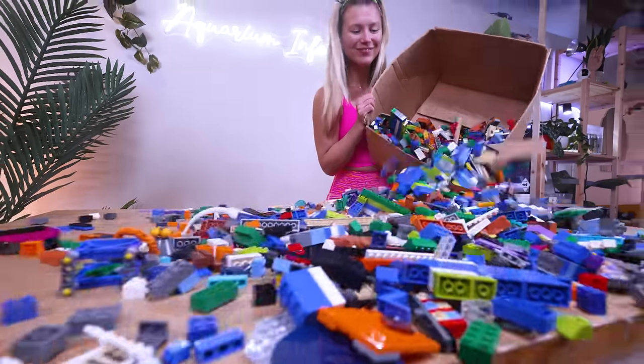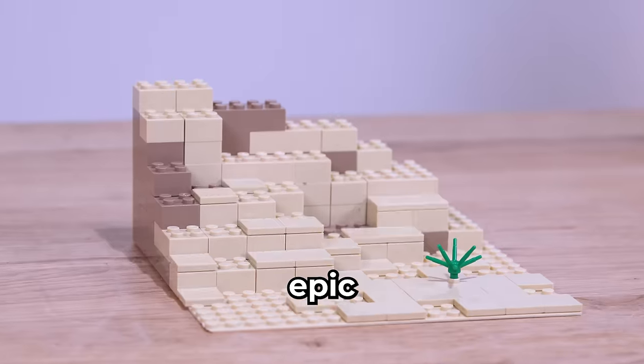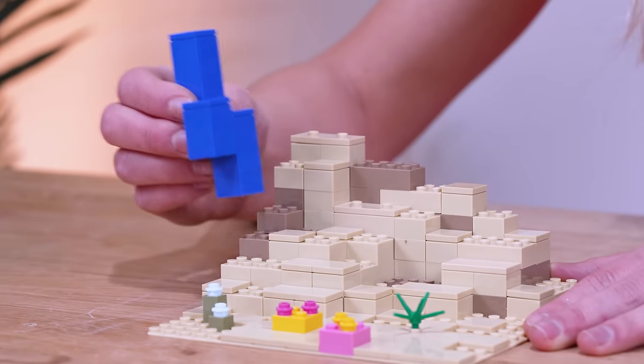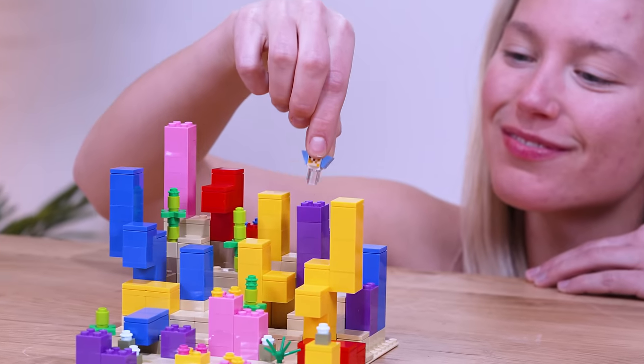Now, before I max out my credit card on Lego, let's organize our inventory to build a mini coral reef. We should have just enough Lego to make this look epic. Fun fact alert: all corals in Minecraft have real-world counterparts, like tube coral, bubble coral, and fire coral. And we can't forget the seaweed and our tiny puffer fish.